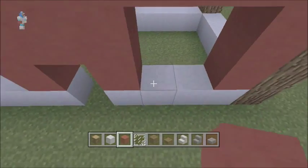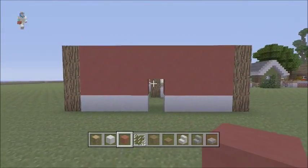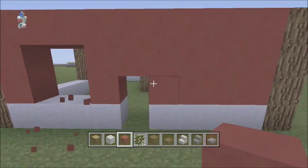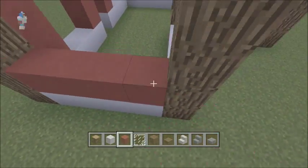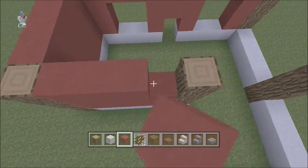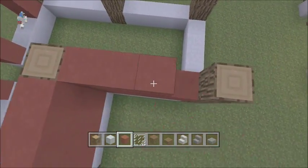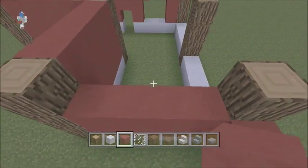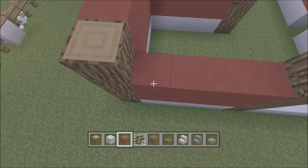Basically just make a wall — fill in that whole wall. Leave a two-block space where your door is going to be, then you will make window spaces here. Fill in all of this. I'm going to just fill the window space in there. So fill all of this in.